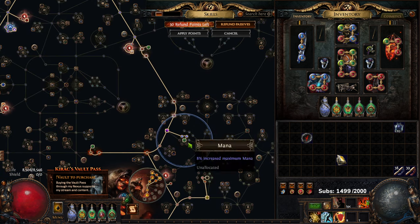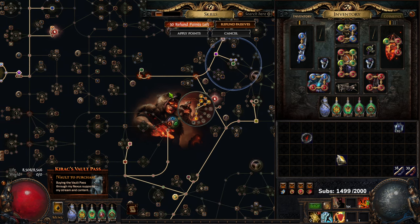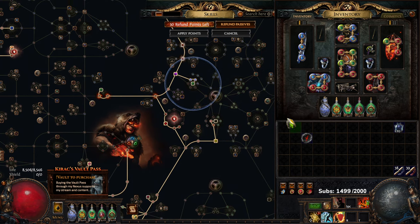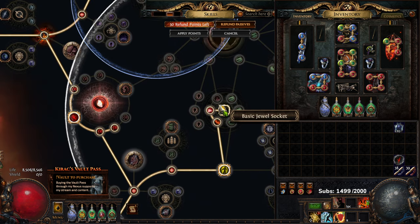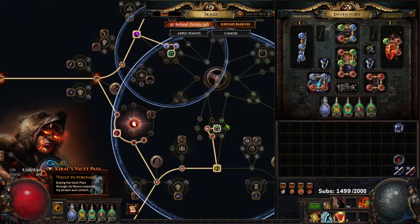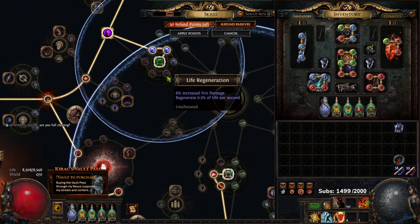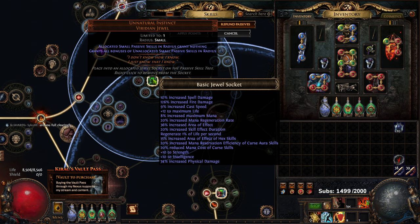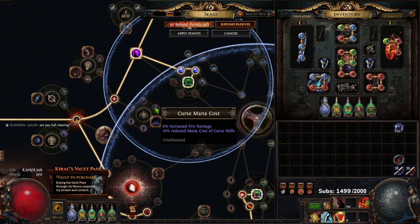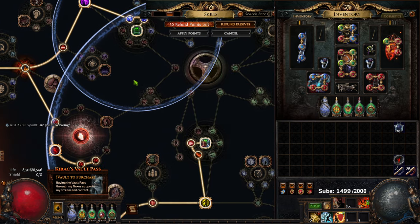In recent times I moved away from this because with our Chieftain build we have built-in explode and the AOE didn't feel necessary. However, this jewel called Parandas Pact, when you allocate it here, gives us 6% fire damage on anything we have allocated. The nice thing is because of how Unnatural Instinct works, it's even giving us damage on nodes we don't have allocated, because Unnatural Instinct allocates those for us.